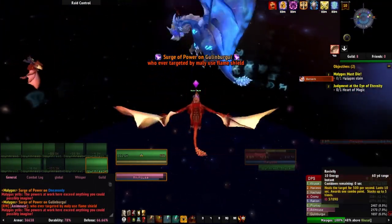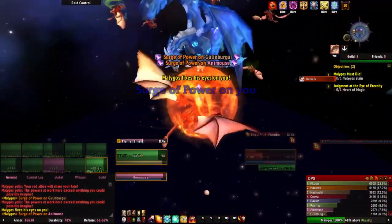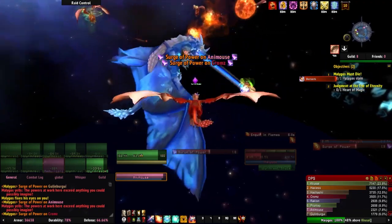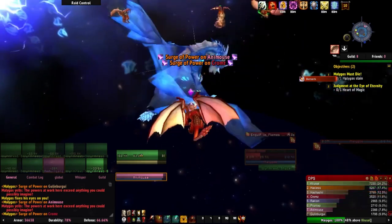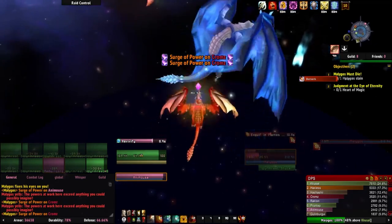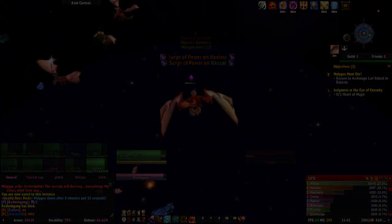Arcane Pulse is another very dangerous ability, dealing 30,000 arcane damage to all targets within 30 yards of Malygos, so don't be too close when he uses it. Other than surviving Malygos' three abilities, it's really just a matter of keeping the raid stacked so healing drakes can keep everyone alive using Life Burst, while DPS drakes spam Flamestrike and Engulf in Flames to get lots of stacks and burn Malygos down. Do all of this successfully and you will have downed the Great Dragon Aspect, Malygos — and he drops this loot.